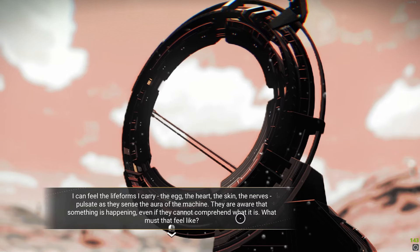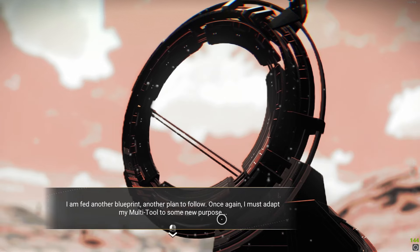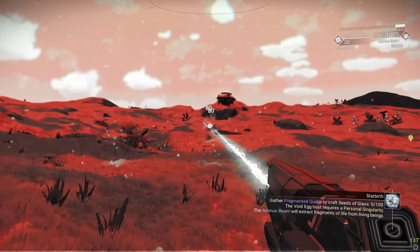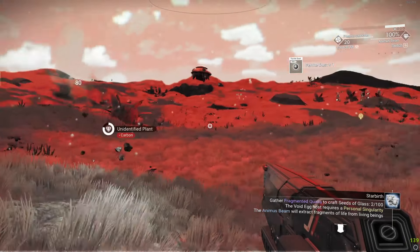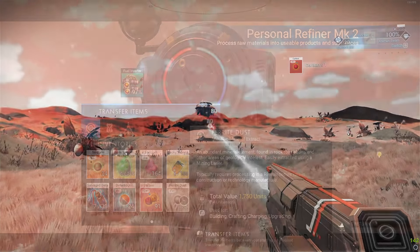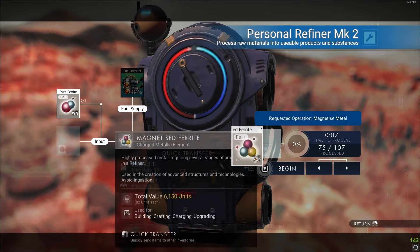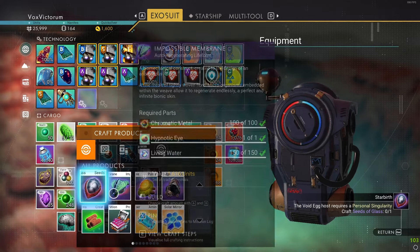The animus beam is similar to the solar ray. When you use it on fauna, instead of getting mordite you will get fragmented qualia. It does take a little bit of time, especially if the planet doesn't have many animals around. After that, the next ingredient is easy: magnetized ferrite. Just process ferrite dust into pure ferrite, then pure ferrite into magnetized ferrite until you have enough.